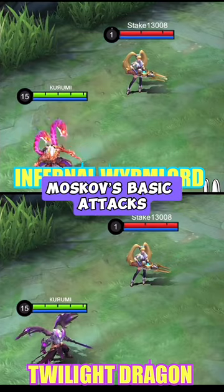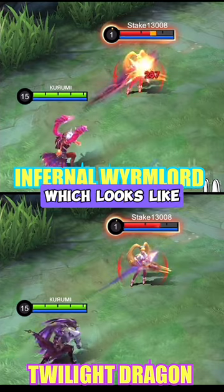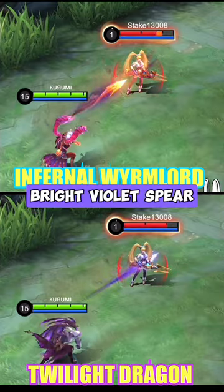Let's check out Moskov's basic attacks. The Infernal Wormlord skin throws this fiery spear which looks like a fire breath from one of his dragon heads on this angle. The Twilight Dragon throws this bright violet spear.